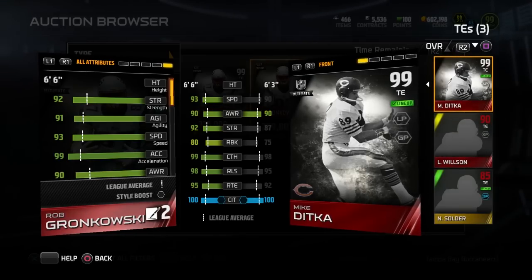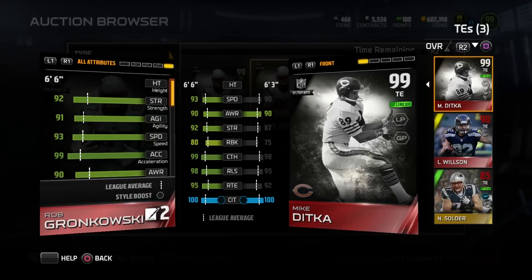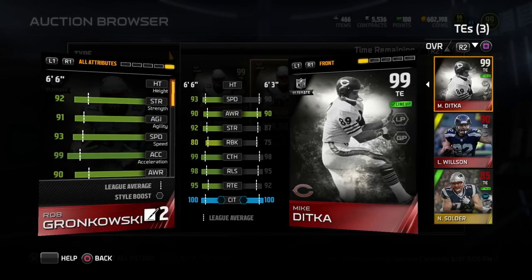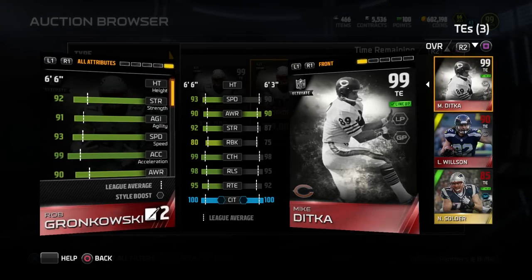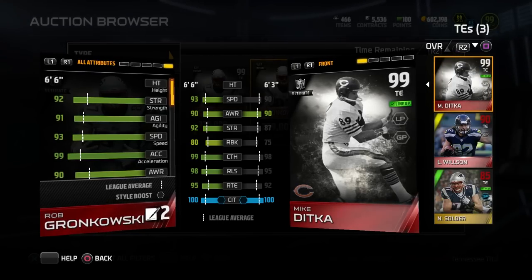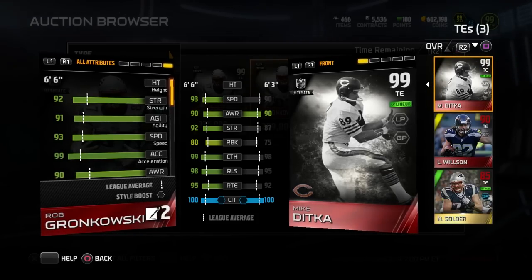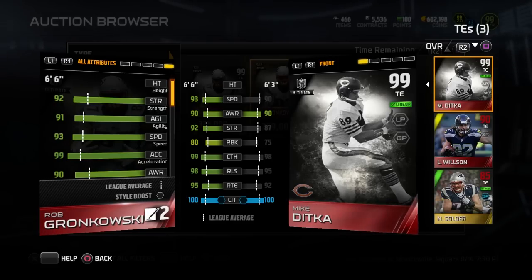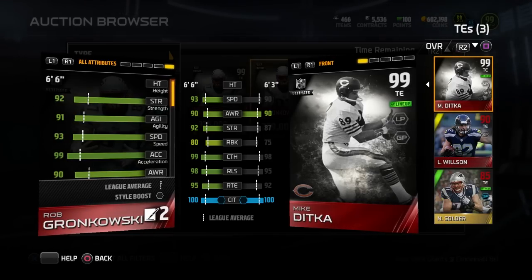Gronkowski is just an absolute monster. If you compare him to the Ultimate Mike Ditka, he's pretty much an upgrade in just about every single attribute — the same in awareness and catch in traffic, but in the other areas Gronkowski pretty much blows Ditka out of the water by three or more points in just about every important attribute, not to mention he is also three inches taller. So it makes sense that Gronkowski was going for four times as much as the Mike Ditka at a lot of points during the season. He is definitely good enough to be a top five tight end in Madden 15 Ultimate Team, checking in at number four.